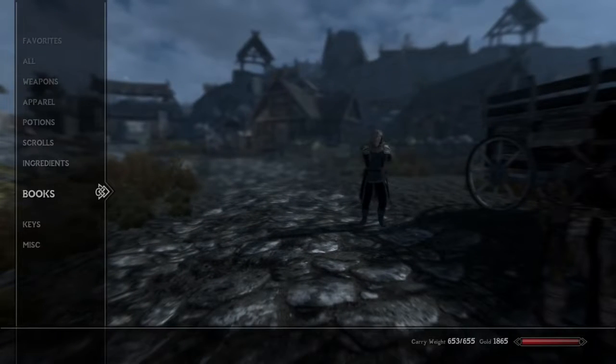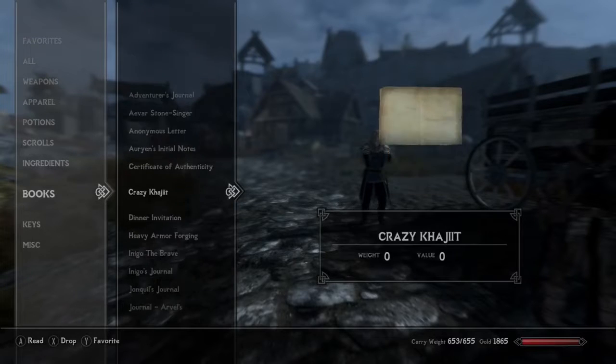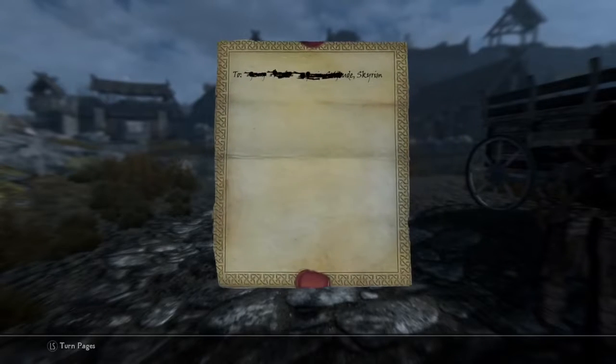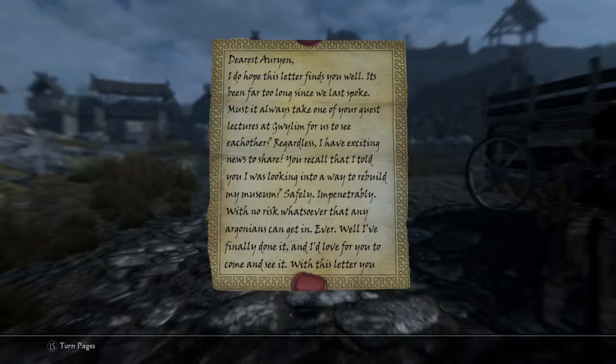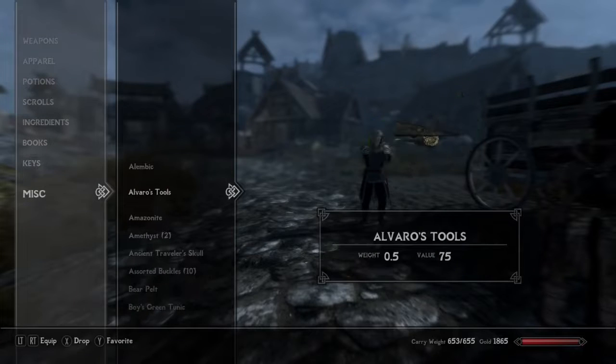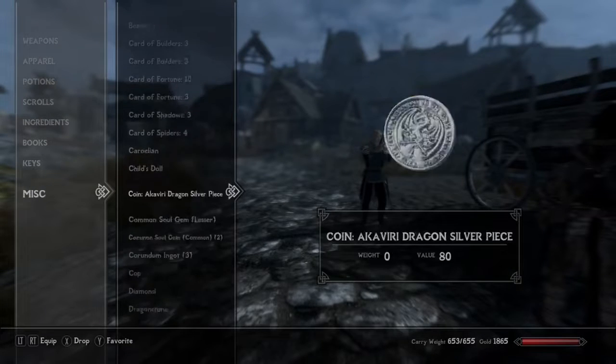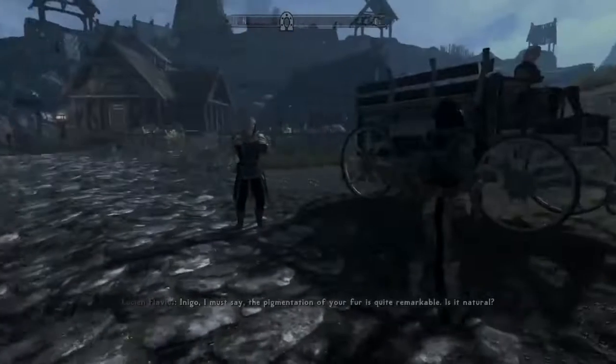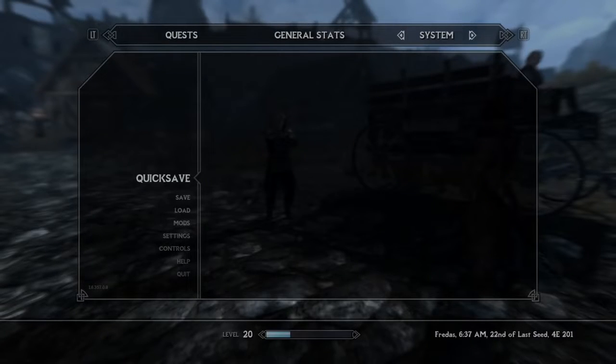I think I've got some files on my old laptop about this, but it was the letter from Torasa, which addresses Orin — the curator of the Gallery of the Dragonborn — basically directly, and hands you a pair of were stones. You get a pair of were stones, and you basically just activate them and it will teleport you into the new museum.